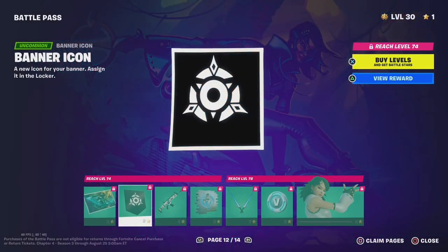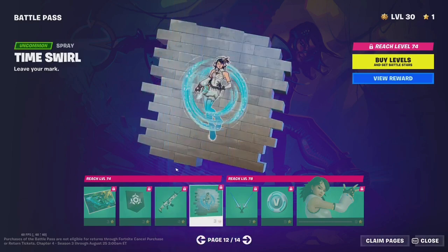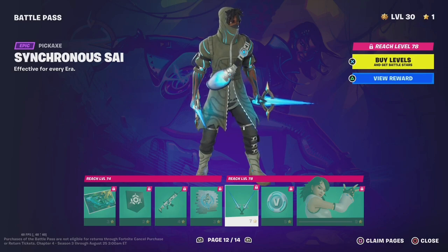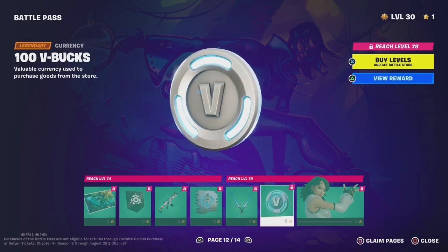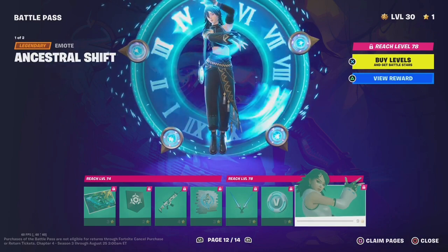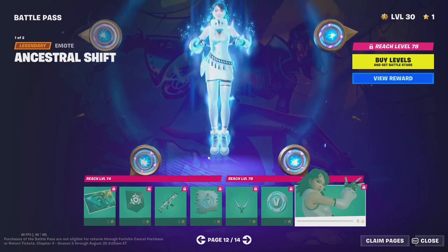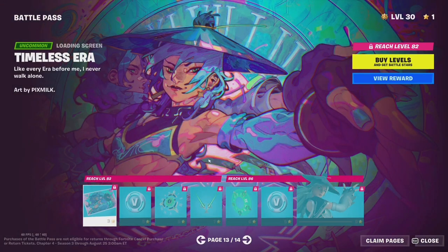Iconic Era, Banner Icon, Iconic Age, Time Swirl, Cinco, Isai — I'm not even going to try to say that. 100 V-Bucks, Ancestral Shift. That's pretty cool. I'm definitely going to be running her every time.